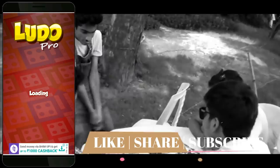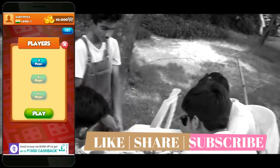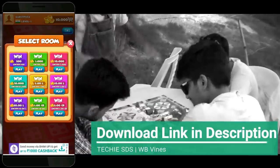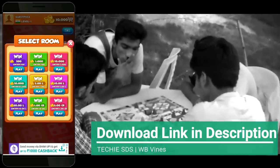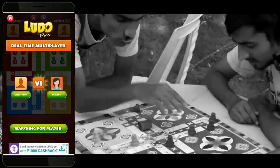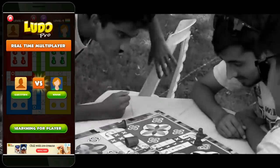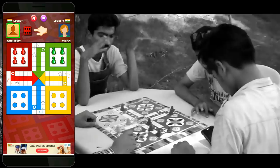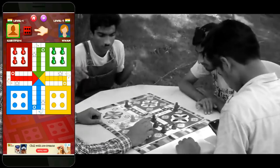Next we also have online multiplayer. Here first choose the number of players, I will choose 2 players. Select room by paying points which you have. Yeah guys, you can win points here which adds more fun in gameplay. So now it's searching for a player online. Okay so Vivan is online, let's play with him. You can see on top, Vivan is also an Indian.